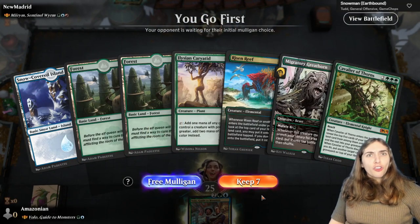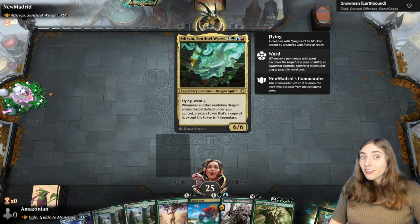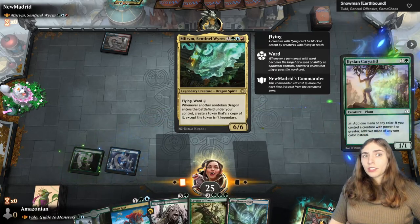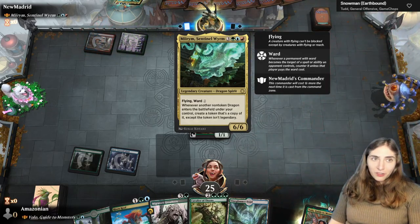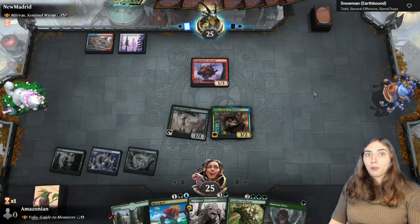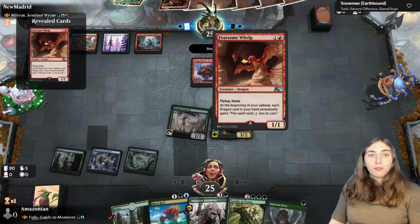We're playing against dragons. Miriam is all about cloning creatures, but she only clones dragons — and she even makes clones of legendaries and makes them non-legendary, making her insanely strong. Miriam is one of my favorite dragon commanders, possibly the best commander printed last year; it's a really cool design and I honestly wish I could afford some of the paper dragons. Early on, they're discounting dragons. I'm going for Volo and hoping they don't have removal — but they reveal the Fearsome Whelp and Dragonfire.